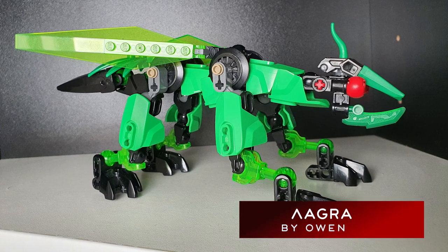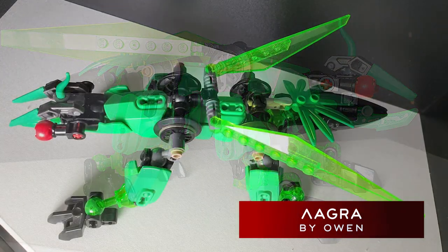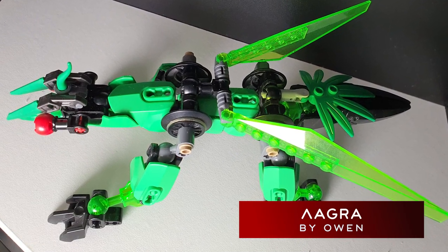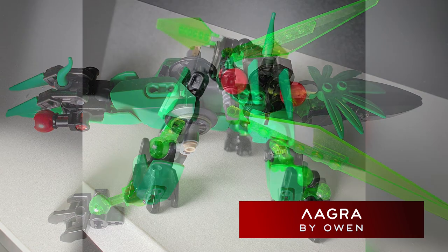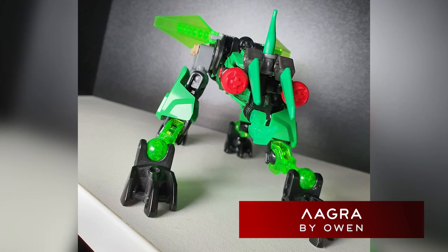Starting off strong in the number 10 spot is the Agra by Owen. The Agra gives off a distinctly clean flying iguana vibe and would fit perfectly soaring through the jungles of Paona, preying upon smaller insects. I love the clean design of its body, and the custom head was brilliantly executed. Well done, Owen.